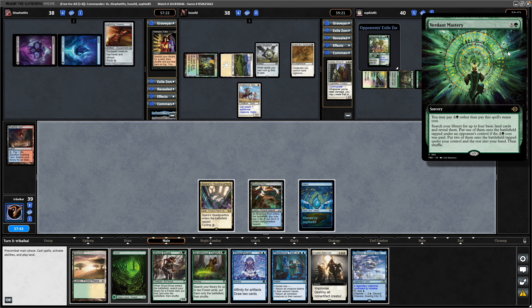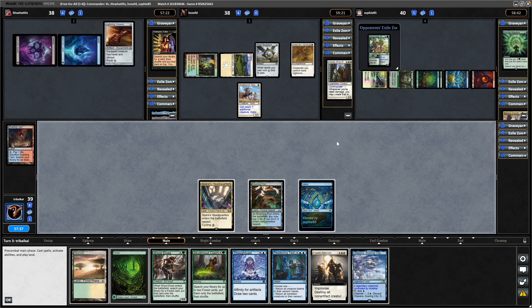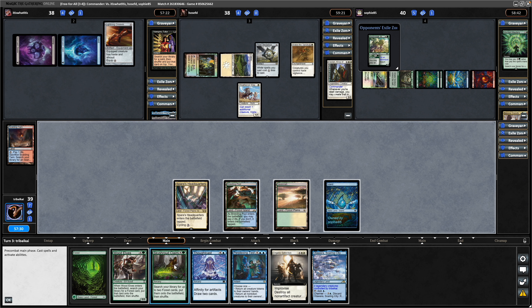That is a Brave the Sands. Our opponent went for Verdant Mastery - we ended up with an Island and our opponent got a couple of lands, so that's fine with me. We can actually make use of that mana - that means we can jump ahead with a Skyshroud Claim this turn.